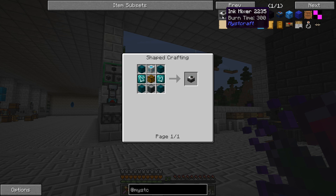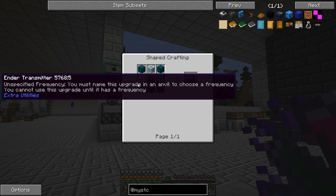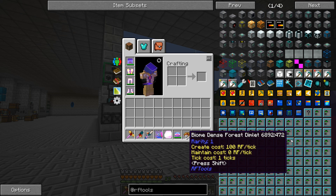Mystcraft is completely disabled in expert mode, so we cannot make any new dimensions with it. However, we can still use the ink mixer to make link panels, and link panels are what you use to make linking books, which can warp you from one place to another. It's a very convenient way to quickly mark locations and warp back and forth, but I'm not sure if we're going to make that.